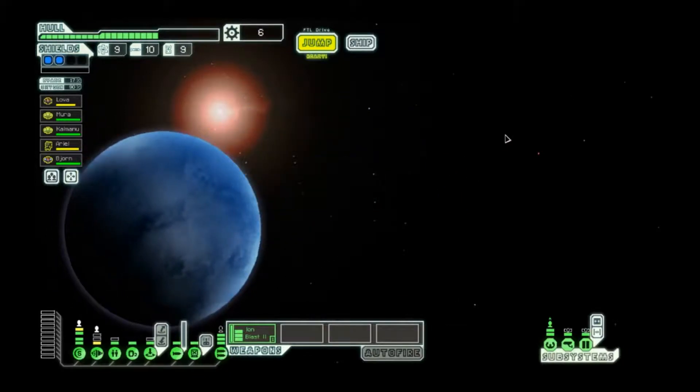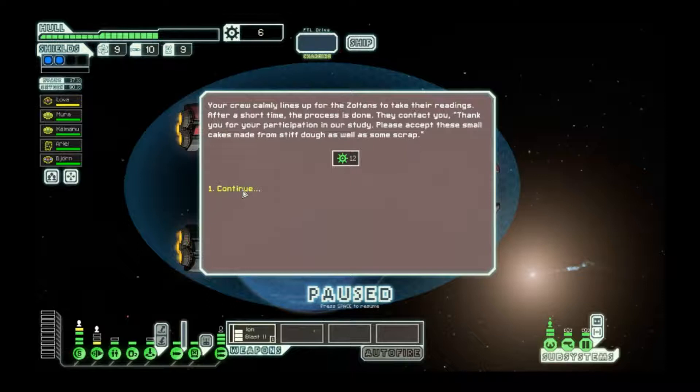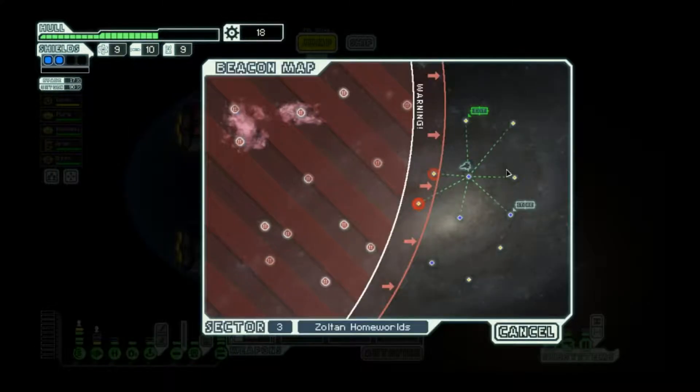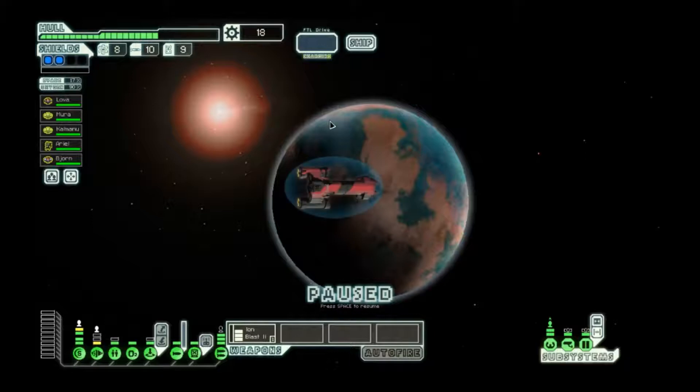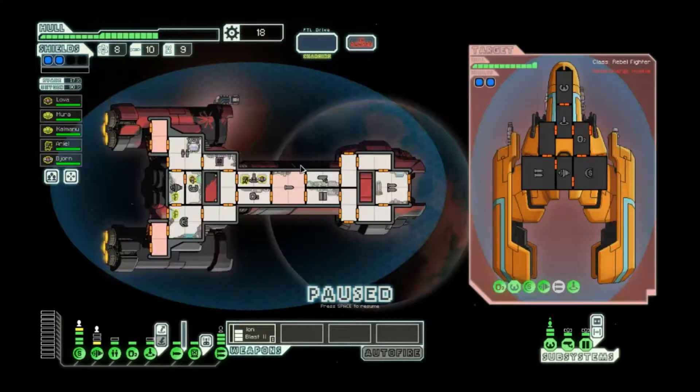Hacking will give us a lot of ways to deal with ships that would have otherwise been really nasty. Now we can get one more jump and then go to the exit - I'm feeling pretty good about this. I mean you never really feel that confident with the Federation C until you get to like sector five but I'm feeling a lot better. We'll go ahead and participate in this study. These folks were not being held hostage but we will get some cookies and scrap. I think this event was added as kind of a consolation to pacifist runners.